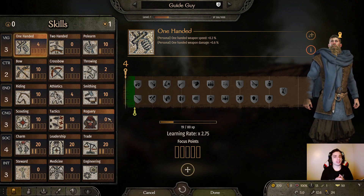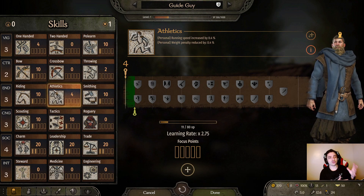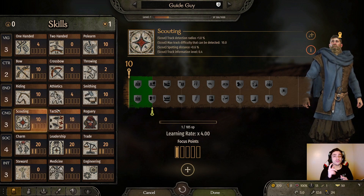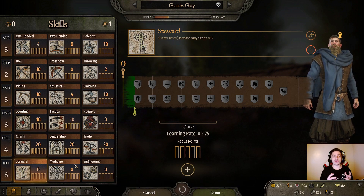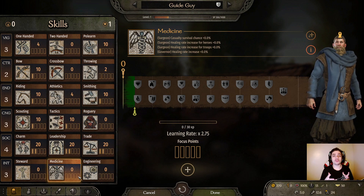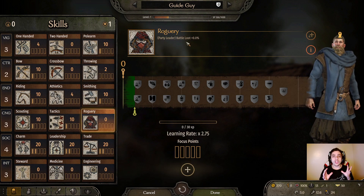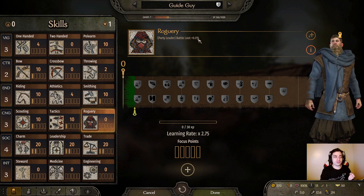There are a lot of good skills when it comes to fighting. The same combat skills useful for tournaments are useful here as well. If you sim the battles, Tactics is a very good skill to level up. Scouting is good as well because it makes you faster — you can catch up or run away from enemy parties faster. Stewardship means you can increase your party size a lot, and the bigger army you have, the more chances you have of winning battles. Medicine is also good because it increases the survival rate of your troops and companions, and lowers the chances of getting casualties. And if you want even more loot, upgrade your Roguery skill.